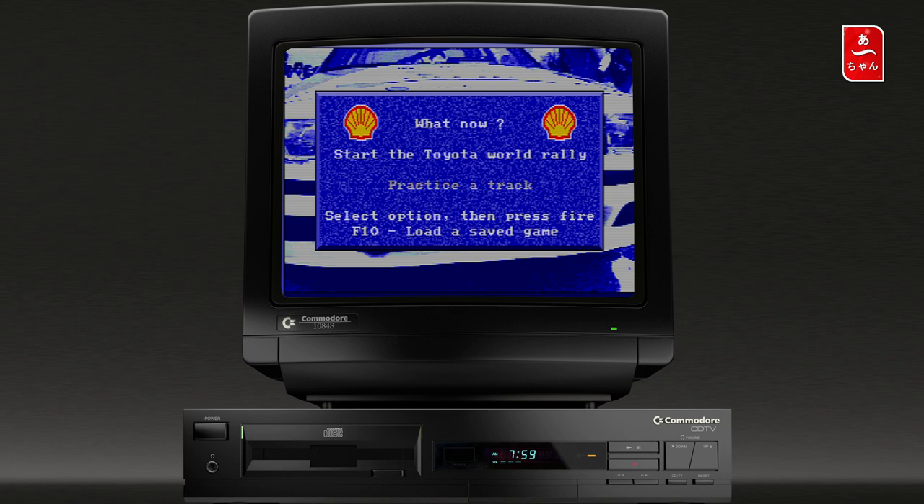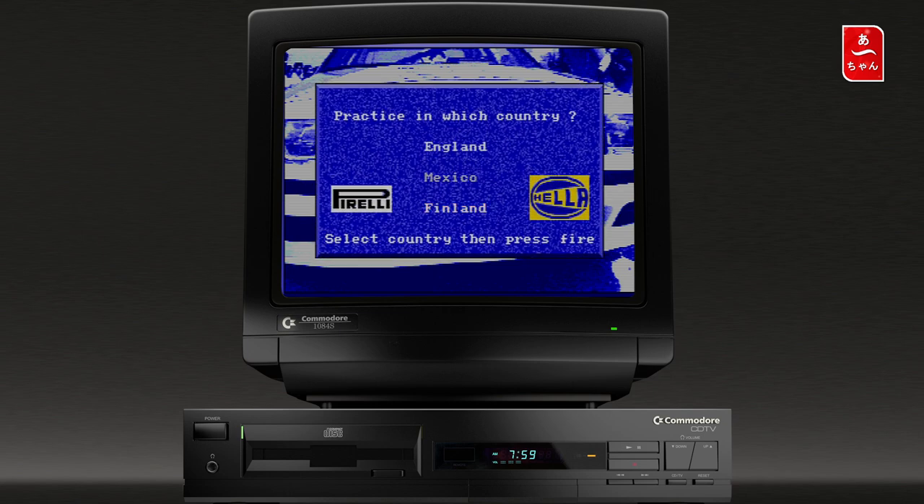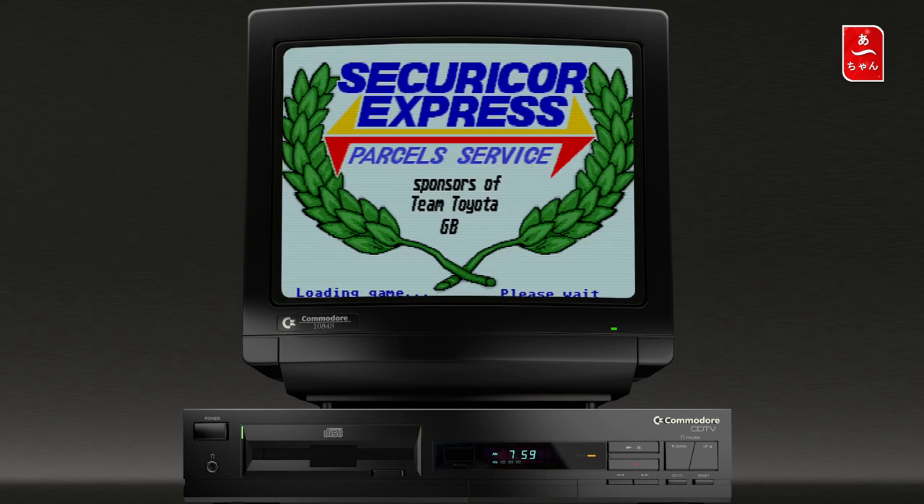On peut choisir de faire du practice ou de démarrer un championnat. Si on fait Select, on a les options. On va faire 'Practice a track' et prendre, pourquoi pas, le Mexique. On va démarrer avec le petit chargement.